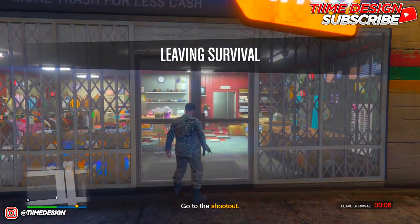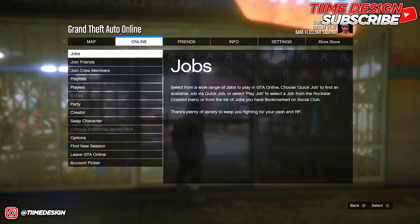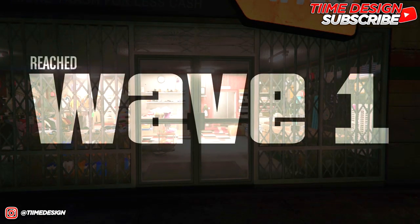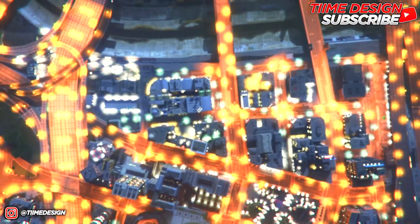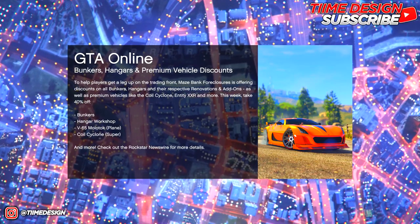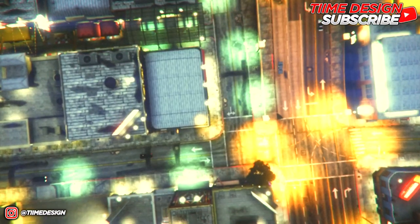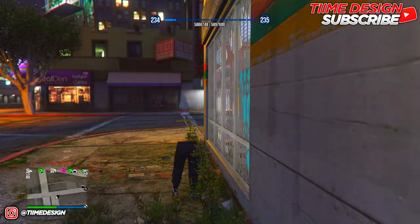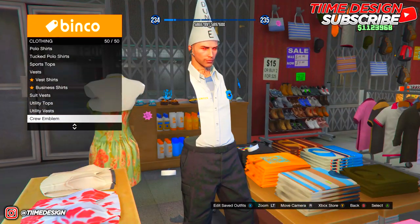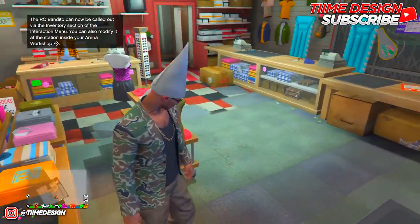Keep on running and sprinting until you get over to the clothing store, then just wait there until the timer finishes. When the timer ends it should say 'Survival Failed' — that's a good thing, that's part of the glitch. You should then get kicked back into online mode. The reason to use an invite-only session is so you load into the game faster and also so you won't mess up the glitch. If the glitch worked, you should load in without any outfit. Run into the store and press right on the D-pad on any of the outfit options, then wait until you get kicked out.